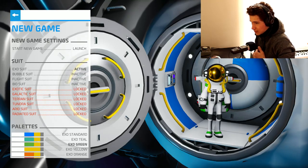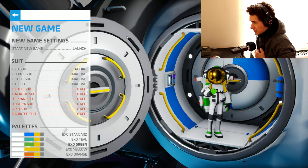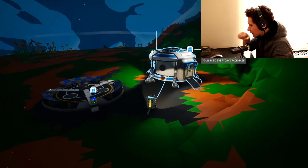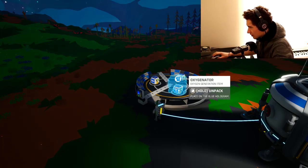Good night ladies and gentlemen, tonight we are going to try and play Astroneer. I have no idea what I'm doing. Oxy generator — place on the blue hologram.